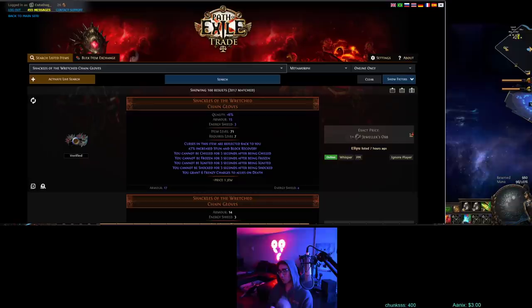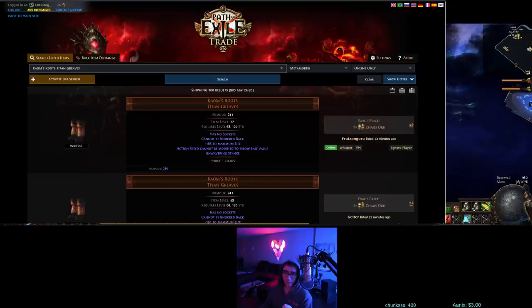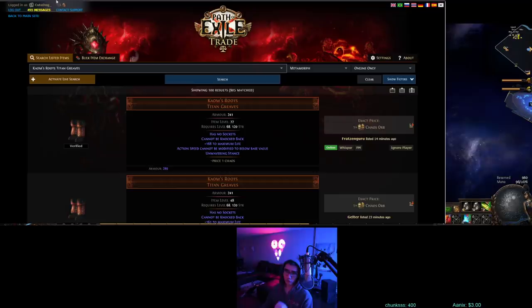It revolves around two core items: the Shackles of the Wretched, and also the Comb's Roots. It takes up the boot slot and the glove slot — you cannot get around that. There is one exception: you don't need to equip the boots if you are a Juggernaut, because the Juggernaut can't be slowed below base speed, so that mod on the Comb's Roots is already on the Juggernaut Ascendancy Tree. But besides that, most people aren't playing a Jug, so you do need these boots.